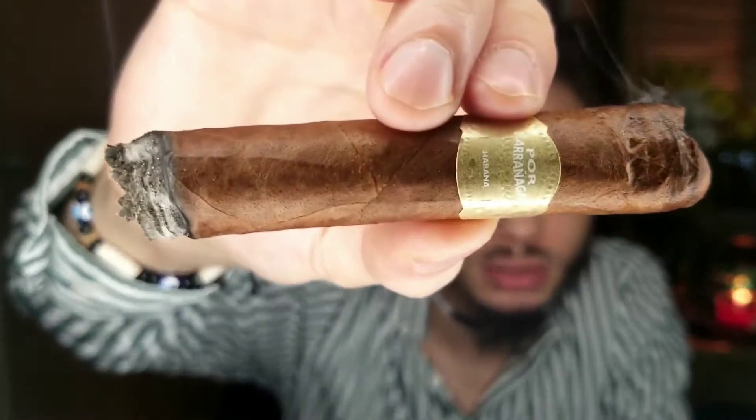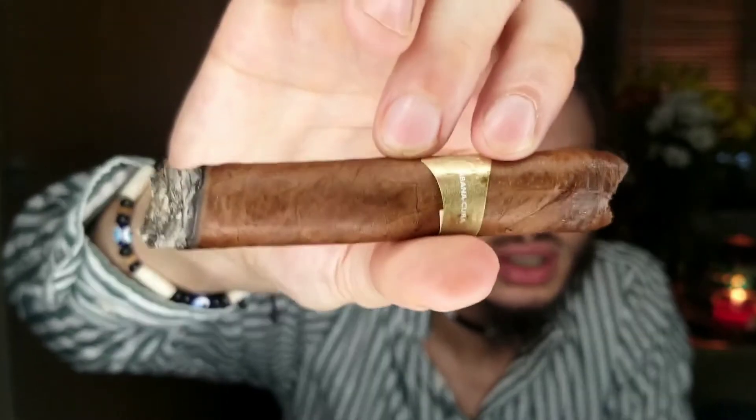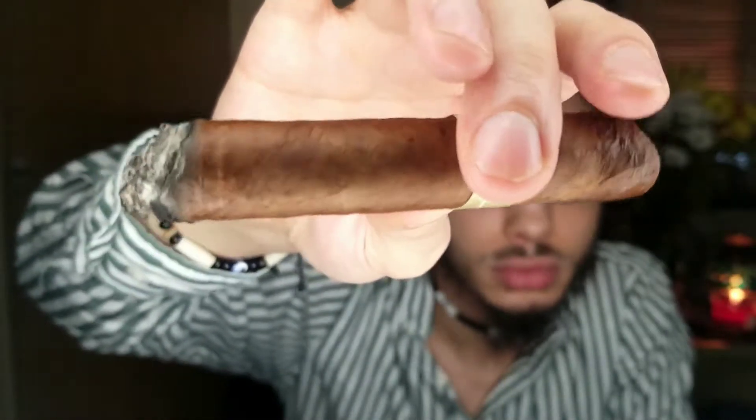Let's talk about it — we'll start with the Bolivar. Just a little nick there, but generally pretty well. The wrapper is phenomenal — look at that wrapper. Colorado, colorado — milk chocolate wrapper. That is clean, clean. Look at the seam — very tidy. Triple cap, and the seam is so tidy. Very tight in a good way.